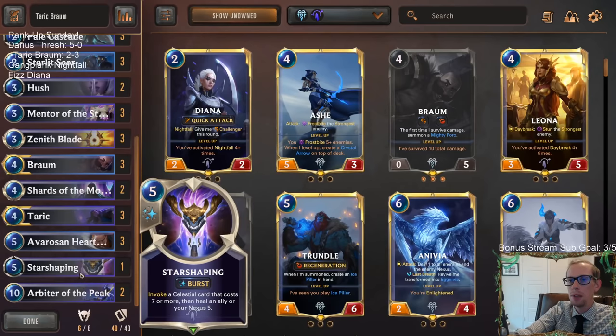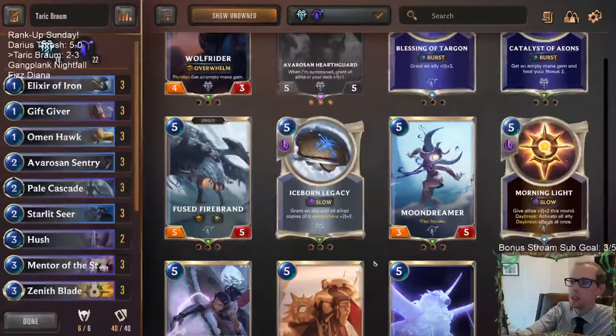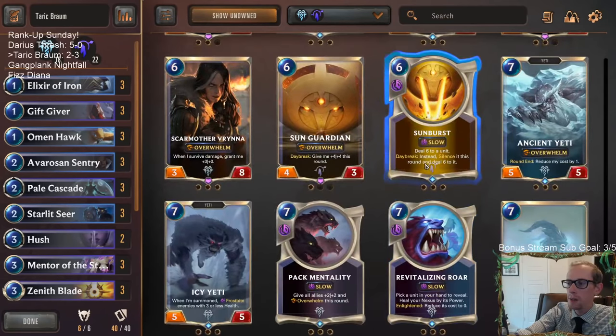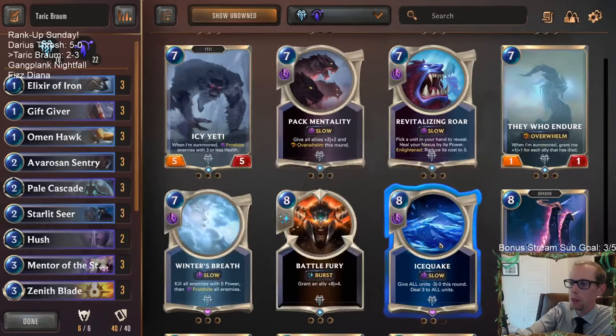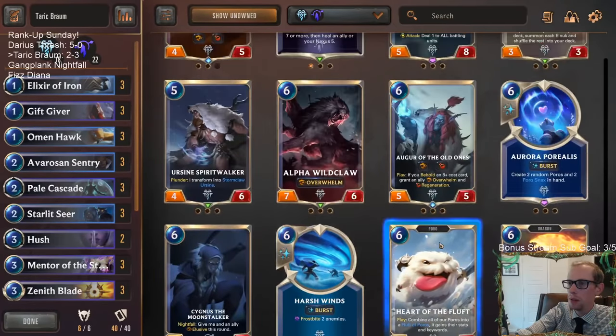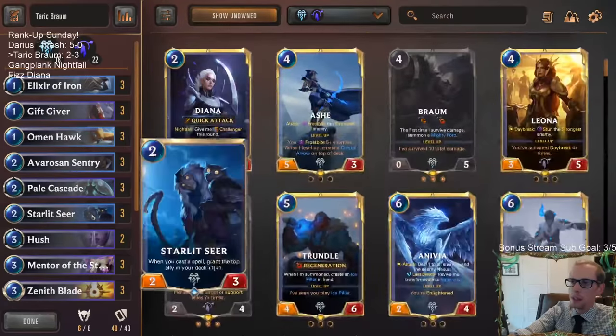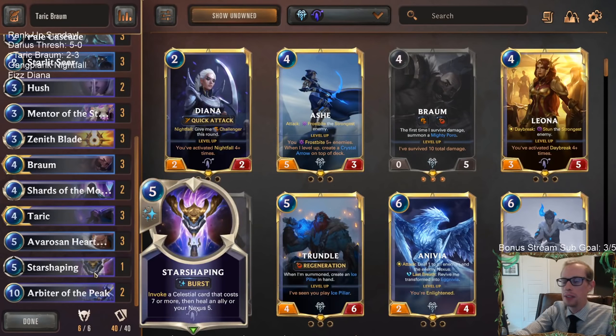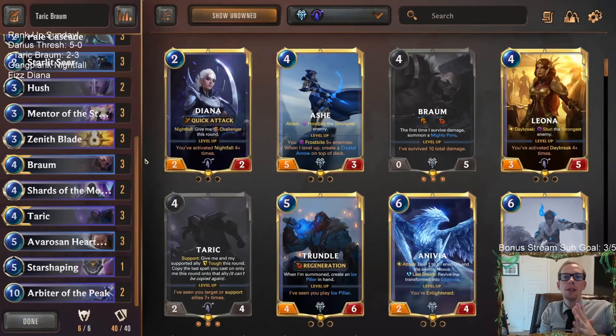But there we go — there's Taric Braum. Definitely a ton of fun — try to dodge Hush if you can. I don't know if there's a real good efficient Sejuani killer, especially since leveled up Sejuani is a 6-7. That frostbite your team at burst speed with Warning Shots is a huge pain to deal with in combat both ways. But yeah, there we go — that's Taric Braum. Those of y'all watching later on YouTube, hit that Like button and feel free to leave those comments as well. Thanks so much for watching!